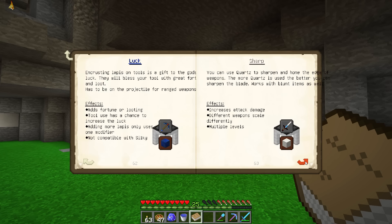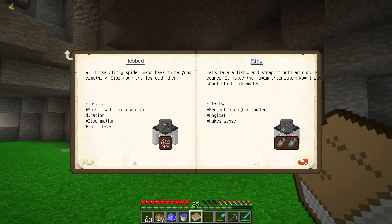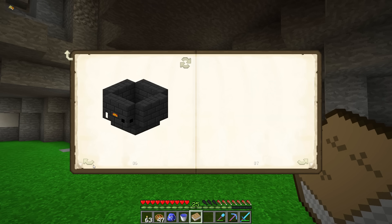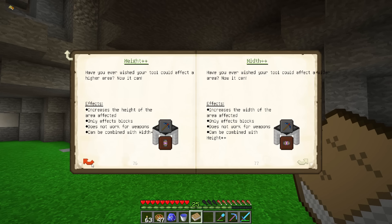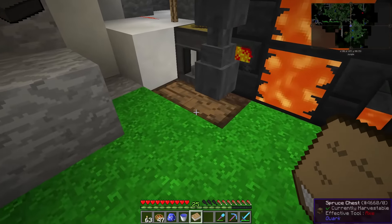I've got this thing over here — blank casts used for a reinforced modifier. Let me take a look in the book. Adding an obsidian plate to a tool strengthens the durability, making it stronger and adds a chance to not consume durability. We need eight pieces of obsidian though, which I don't have.